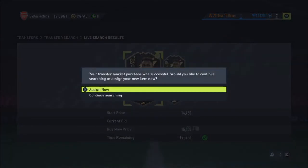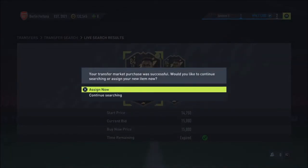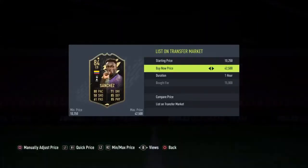So to start with, you've got to put these details in: gold Team of the Week, Premier League and Tottenham. Press search, and there we go straight away — all that's cheap, you've got them for 14k there.